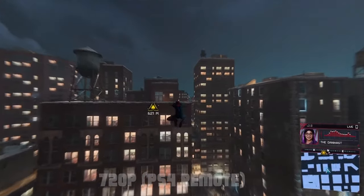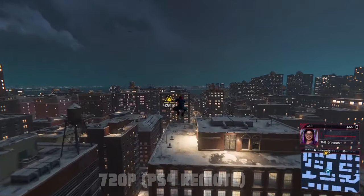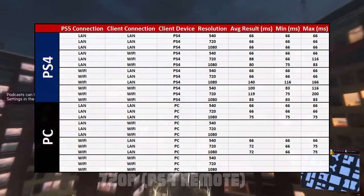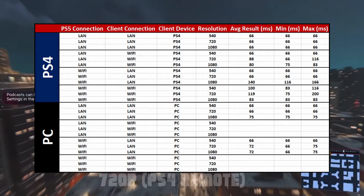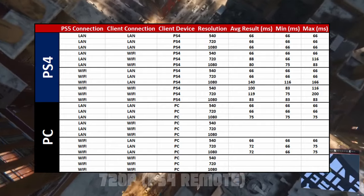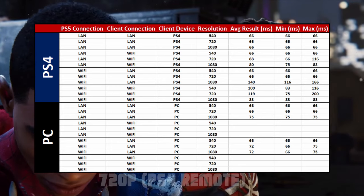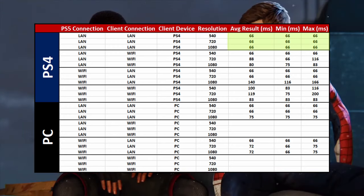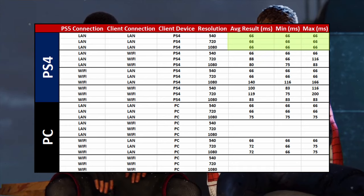I've done a number of tests with the PlayStation 5 and PC and with the PlayStation 5 and PS4, and I'd like to show those off now to show which different settings worked best for me and how much latency you can expect. In this chart — which is a wall of numbers — you can see I've broken it up into tests with the PC and the PS4 both as clients, and I mixed up both LAN and Wi-Fi configurations. My LAN to LAN results on the PS4 were rock solid: 66 milliseconds, which is about 4 frames for a 60-frame game, across the board.